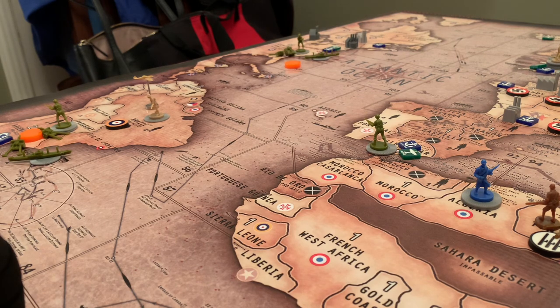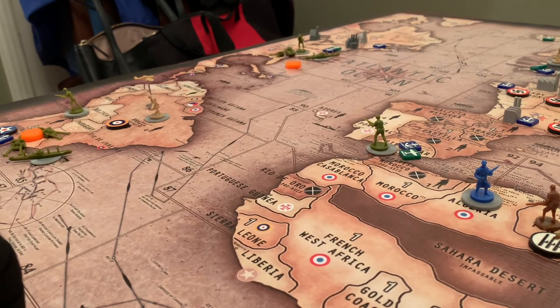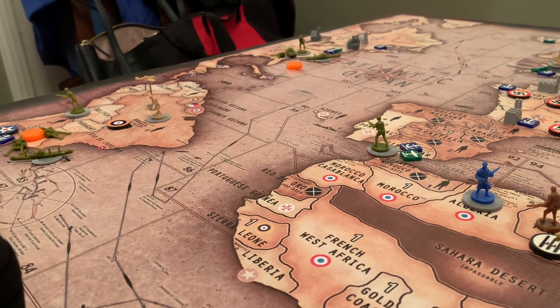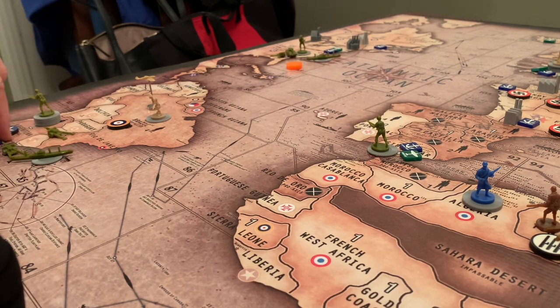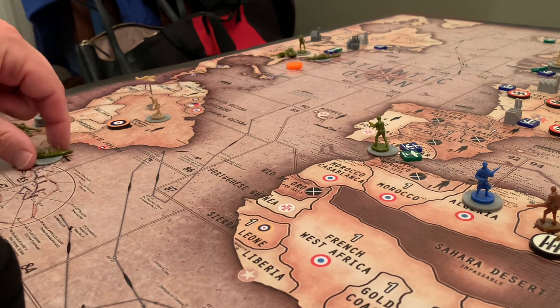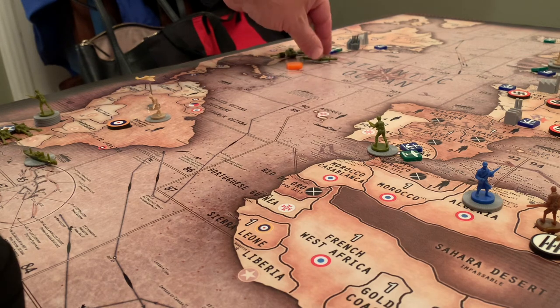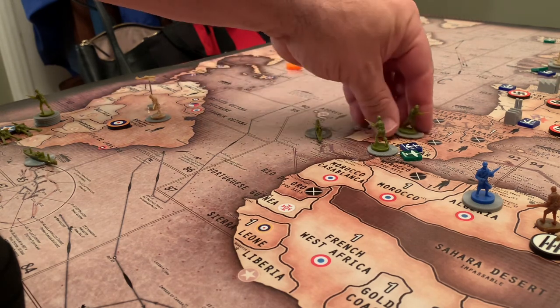You go down another two, so USA goes up two — turning that into a chip. Non-combat moves: I pick up these guys, go one, two, three, and all of these move to Gibraltar.